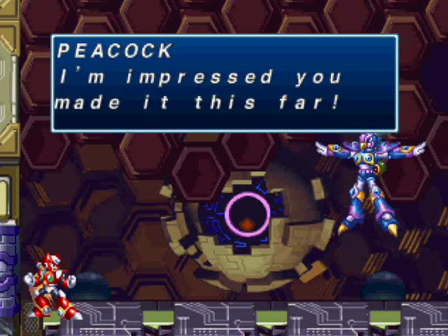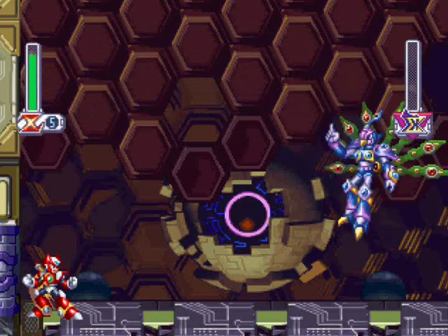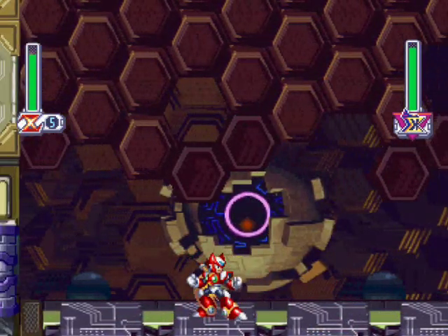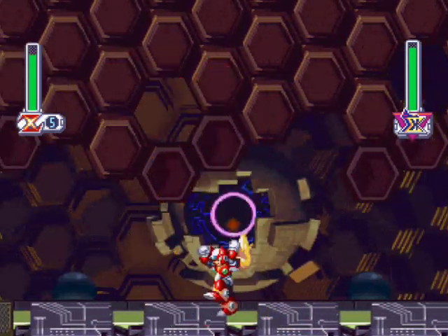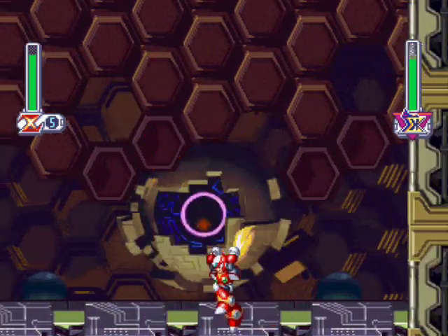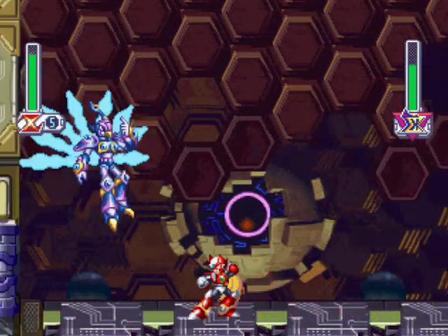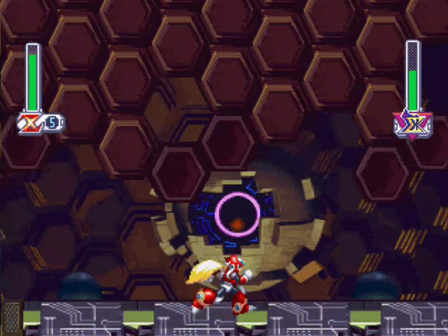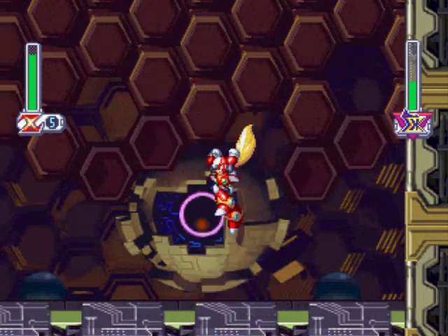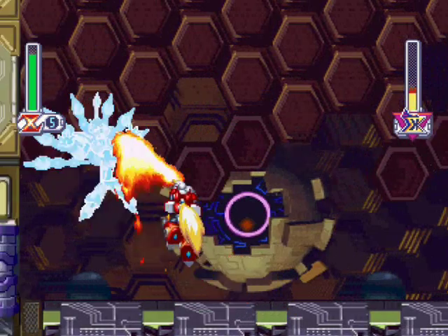I'm impressed you made it this far, but you can't beat me! Get ready! Now, Cyber Peacock — if you were X, you would use the Soul Body technique you got from Split Mushroom. With Zero, it's the complete opposite; you have to use Magma Dragoon's Fire Weapon. The reason I didn't take Cyber Peacock on after Magma Dragoon is because I wanted to get S-Rank races, and the only way to make that easy was to get Split Mushroom's weapon so I could double jump and use the spiraling sword swiping attack to get through the yellow orbs that pass through the level.